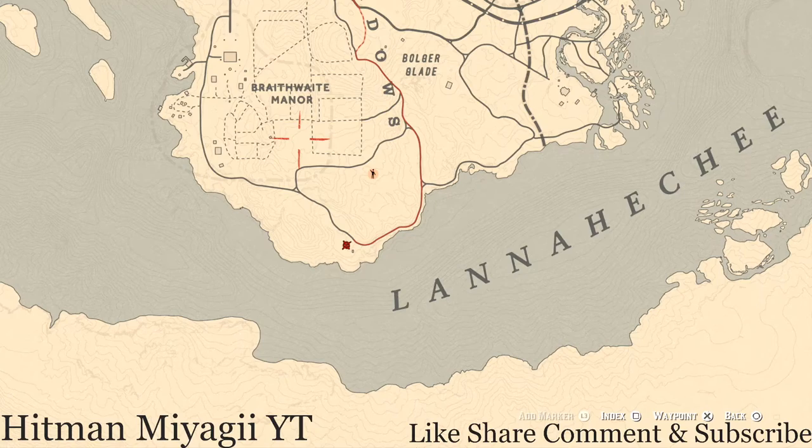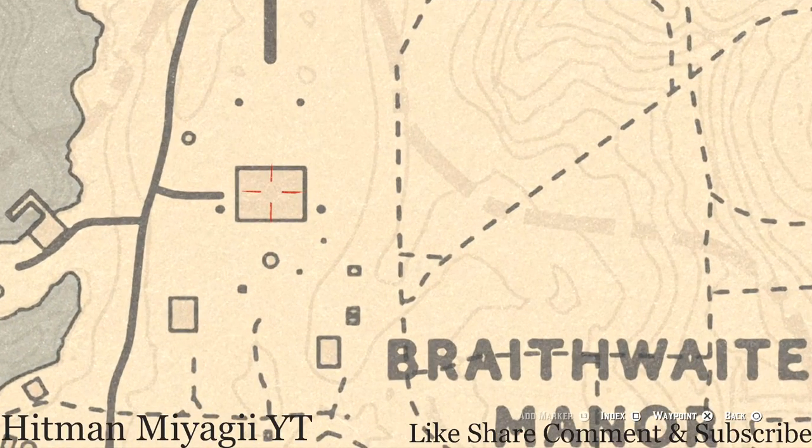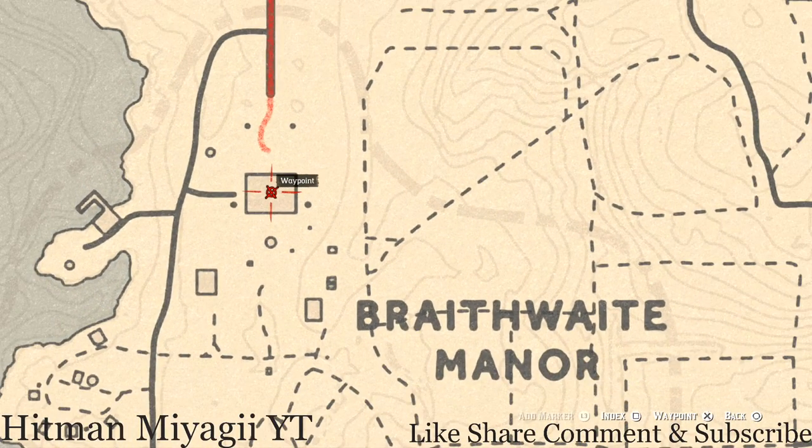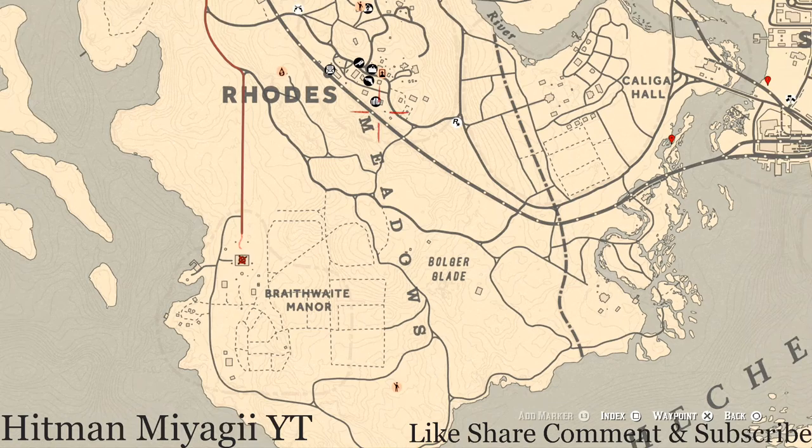Let's make our way up to Braithwaite Manor. Inside, upstairs on the second floor, go into the first room to your left. On top of the fireplace mantel you guys will get a jade hairpin. On the ground floor, on top of the piano in the corner of the room, there's an Ace of Wands tarot card.